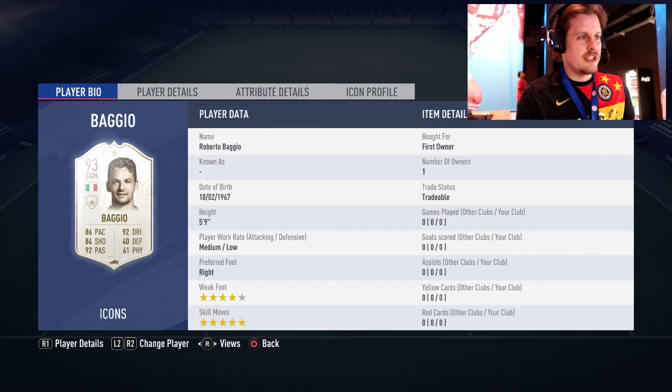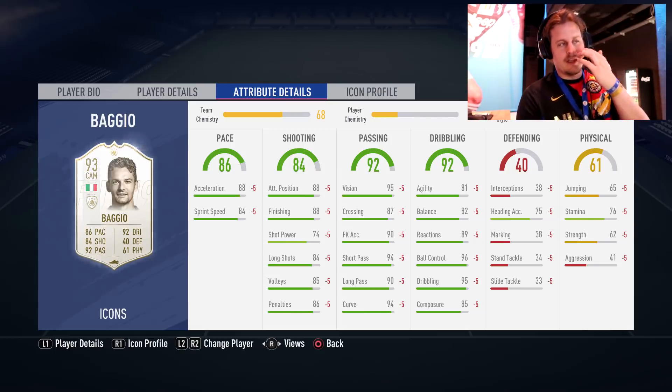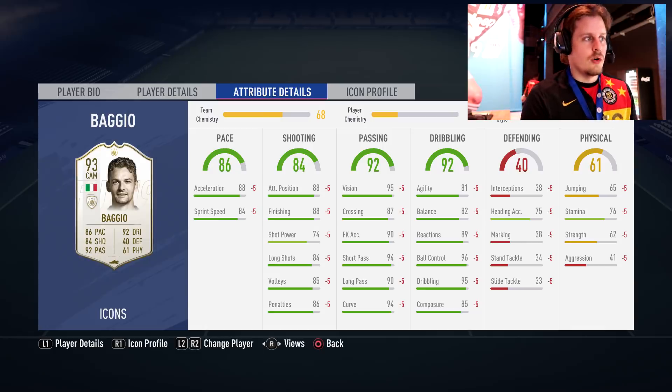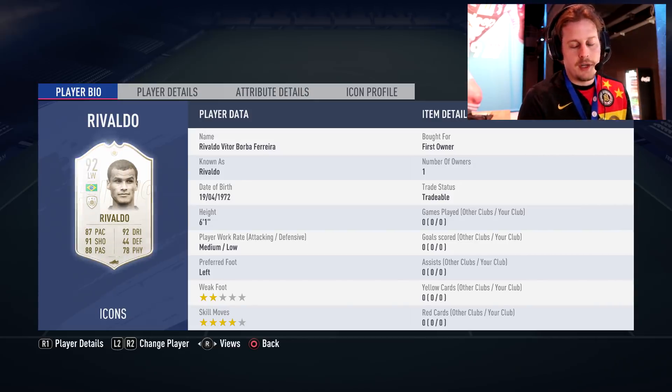Baggio has a cheeky bit of passing — 94 short pass, 90 long passing. Stamina is not great at 76 for a 93-rated player — you'd hope it would be a little bit more, but obviously higher rated ones sometimes have a little less stamina. So we've got Baggio there, brand new icon to FIFA 19.